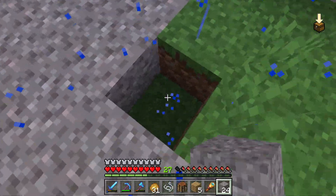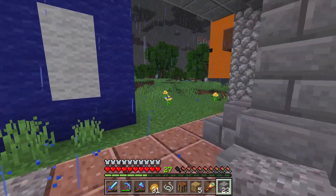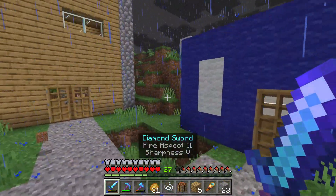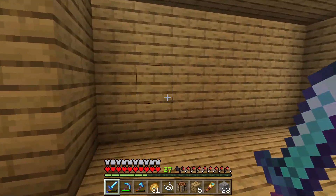I'm just going to connect this up like that. Now we've got a nice little path connecting up to the apartment building. I didn't see a zombie over here — I think he might be gone. So let's go build this fountain.